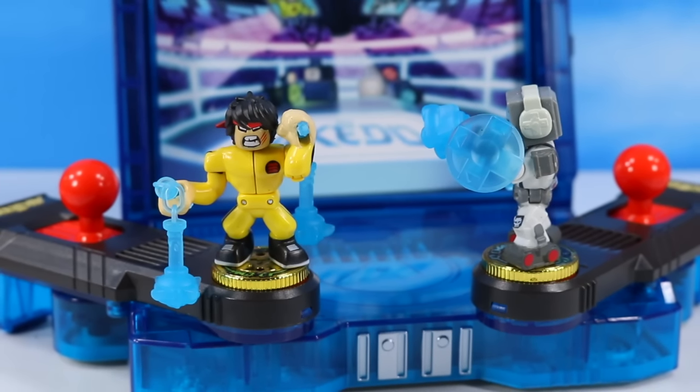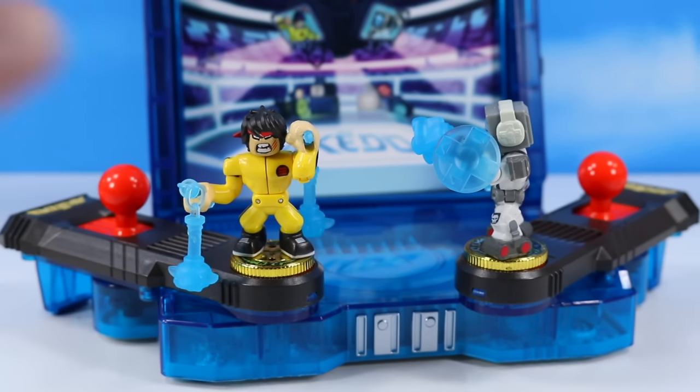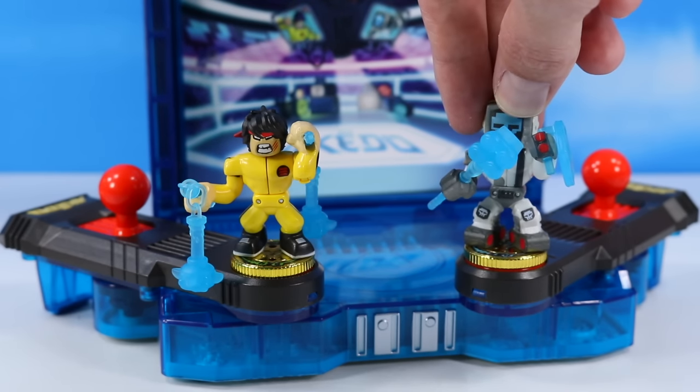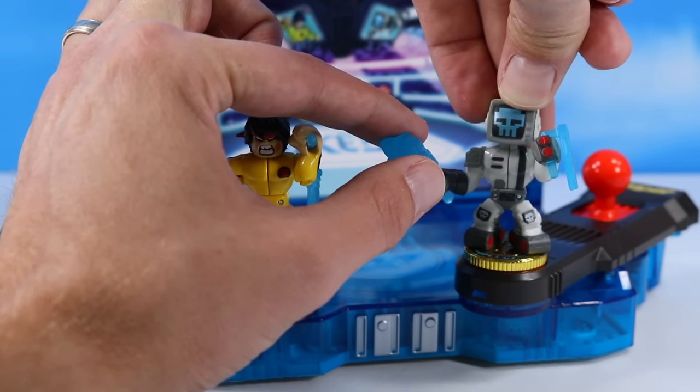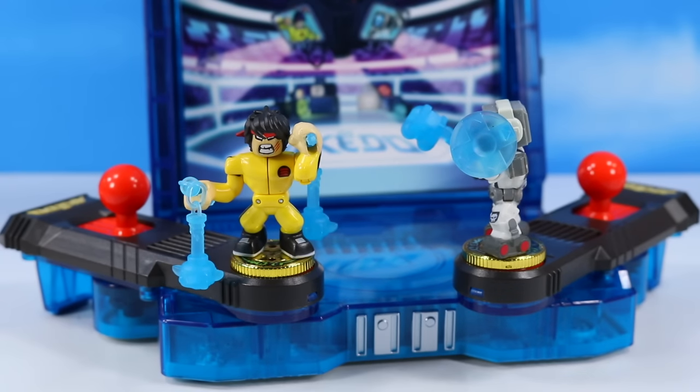Checking out our exclusive ultra-rare Arcado fighters with the golden coin base. Turbo Chuxley in yellow. We'll come back to Chuxley a little later in just a basic form. And a Legendary Screenshot as well — look at this guy's skull on his monitor face. Also with the rare ultra-rare coin base on him. So two very nice figures to collect with this special pack.